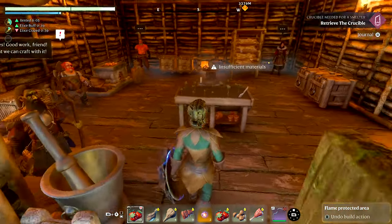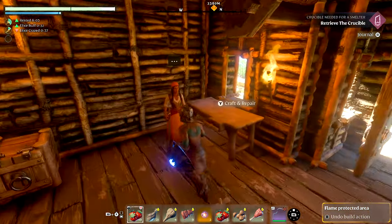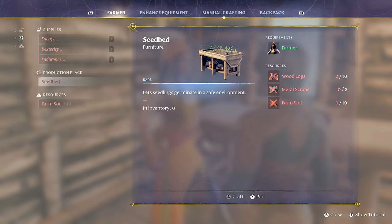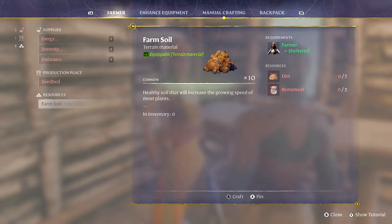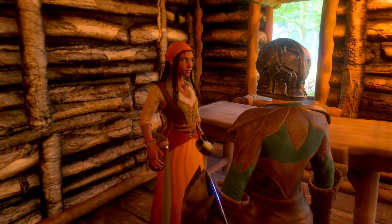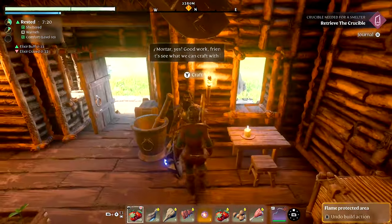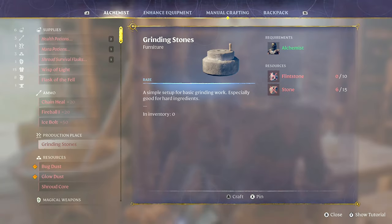Once we are back, what I'm going to recommend you do is build one of the seed beds. A quick rundown: this requires farm soil. You should already have metal scraps and logs. Farm soil is made by mixing bone meal and dirt, and that requires you build the grindstone, which you build from the alchemist.